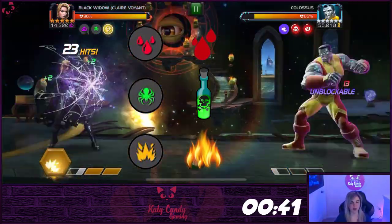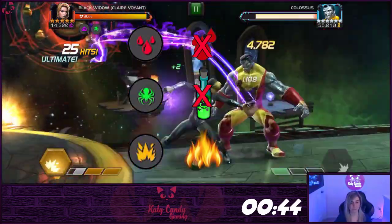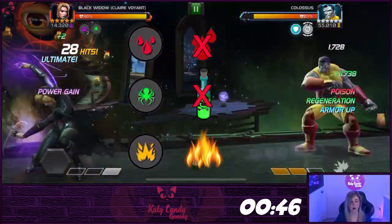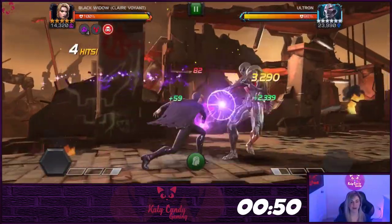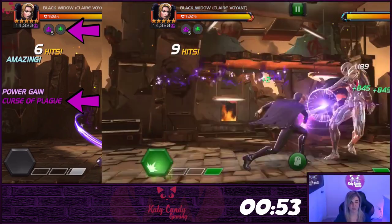The curse of blood gives her bleed immunity, the curse of plague gives her poison immunity, and the curse of hellfire will grant her incinerate immunity. Using the fourth light attack in a combo will switch between the curses in this exact order.